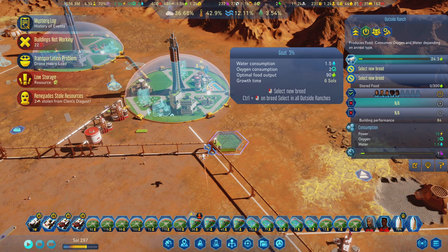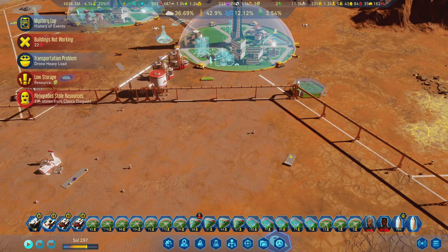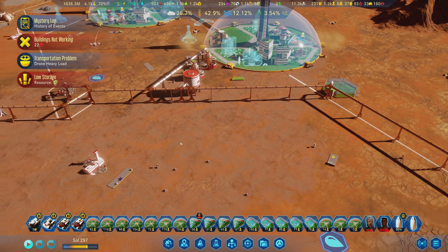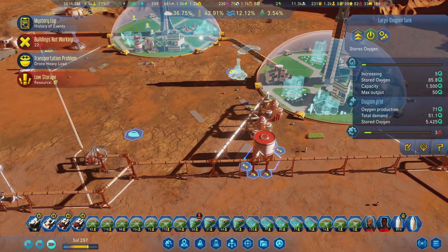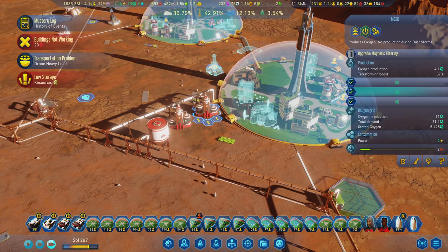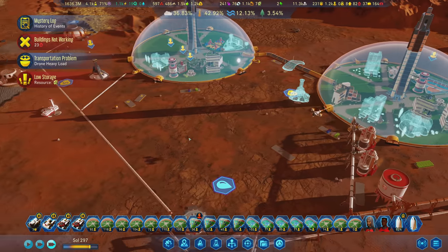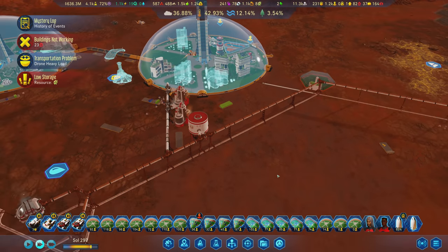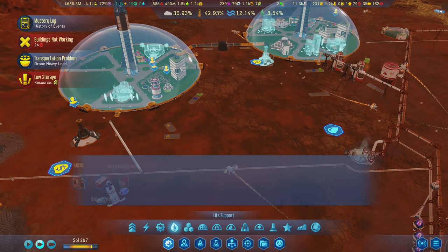The ranch is doing goats - raising goats. Renegades! Two concrete stolen from Clem's disgust. I am disgusted. Large oxygen tank - it's got a pretty good increase here, these are great. We can also get these to be magnetic filtering so we just have even more oxygen. The more oxygen we're outputting, the more farms we can have, especially if we have another dust storm, because we'll have bigger tanks.